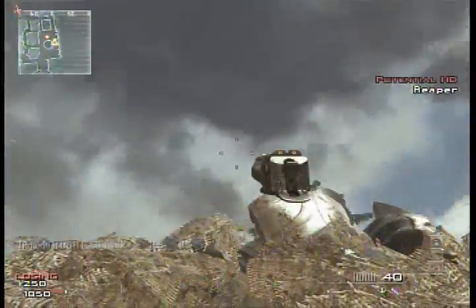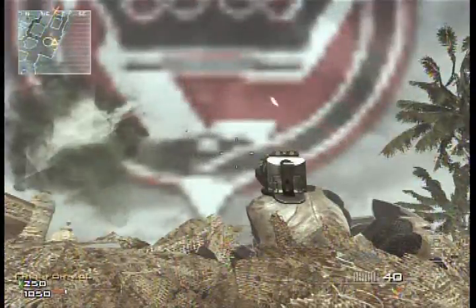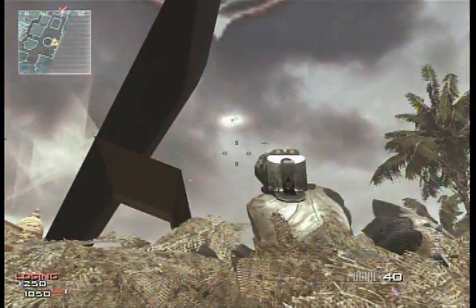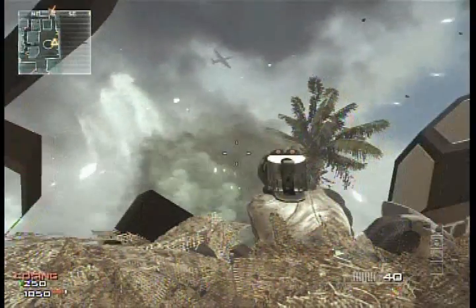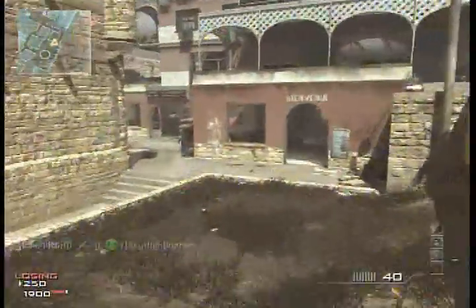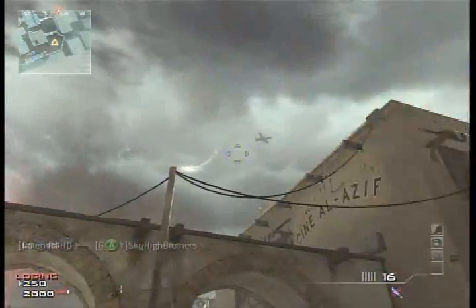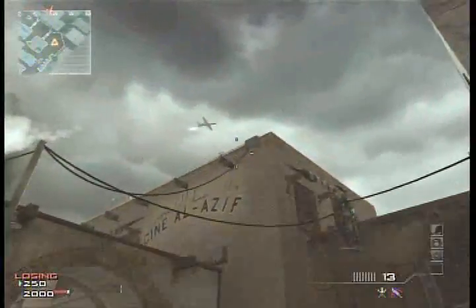What I'm going to be going over in this video is what the Trophy System can do. Right now you see the Trophy System taking out projectiles from a Reaper. The Reaper is a 9 killstreak that fires things similar to a Predator Missile. You control it pretty much the same way, except you don't follow it to the ground, so it's a little bit harder to steer.